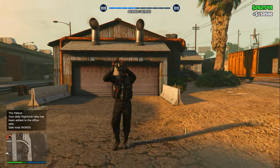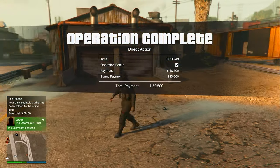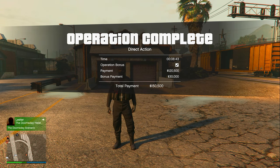Once you exit the garage you are done with the first Direct Action mission. I got paid $150,000, and $30,000 of that was the bonus payment for delivering the Raiju. So now you know how to do this mission and how to get the bonus payment — which is probably the best part about this guide.